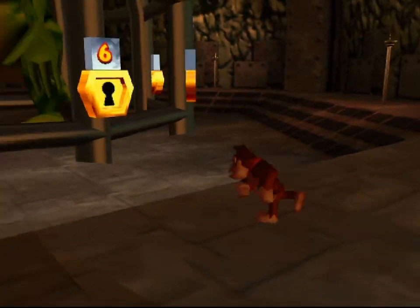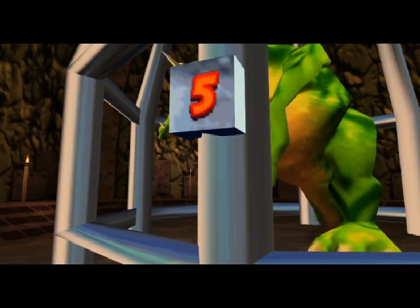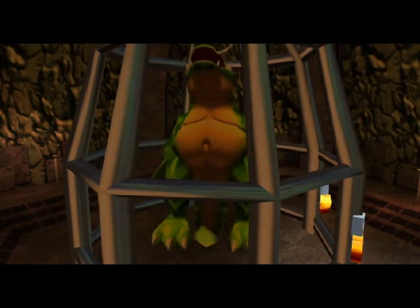We're gonna see clumsy dance today! Here we go! Key number five! Fill in the ground! You've got a huge belly button, but you're a reptile, which implies you would've been born from an egg, so I don't get it.